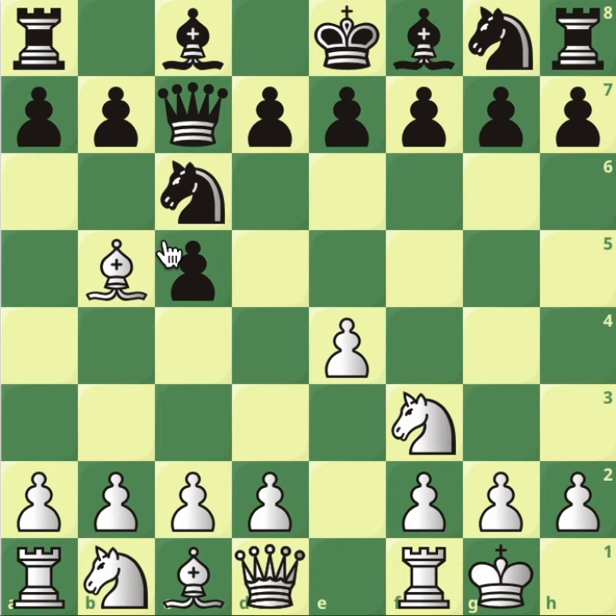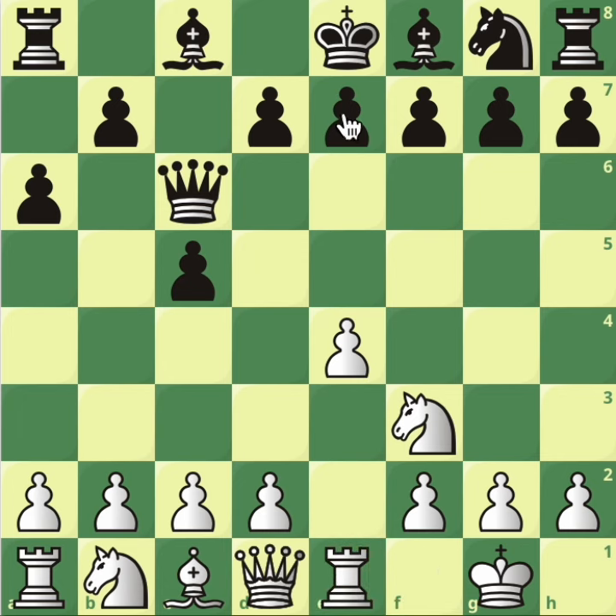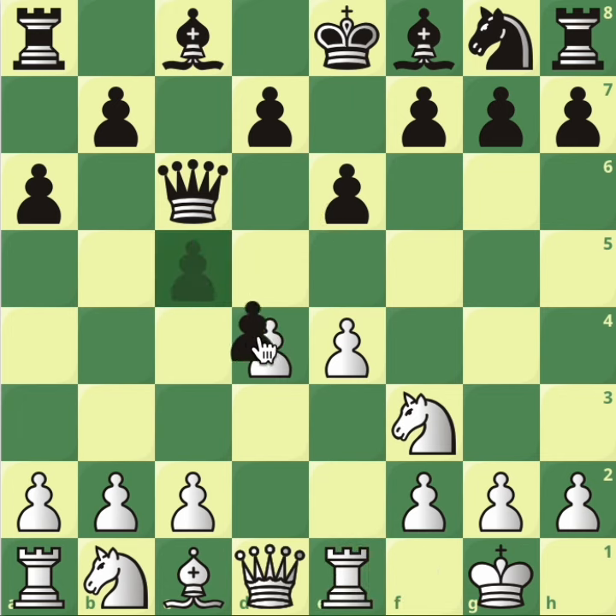Before we go through that, let's review the previous lines. After a6, we know we have to take the knight — that's the whole point. Queen takes back; the queen went to c7 to keep the integrity of the pawn structure. Now rook to e1, and after e6, d4, pawn takes, and c3 — we know this. It's not a gambit, and after knight takes, remember all the threats.